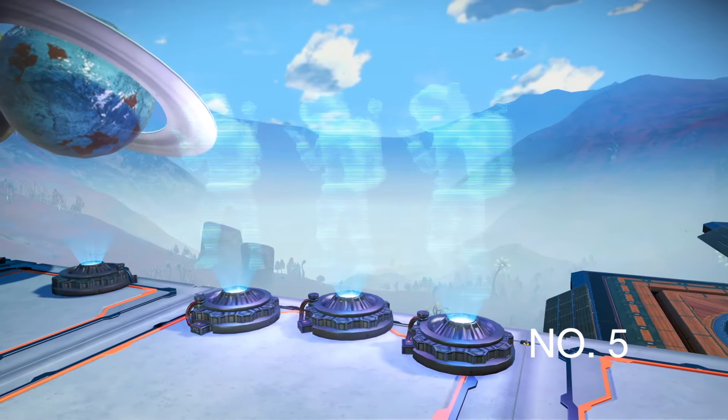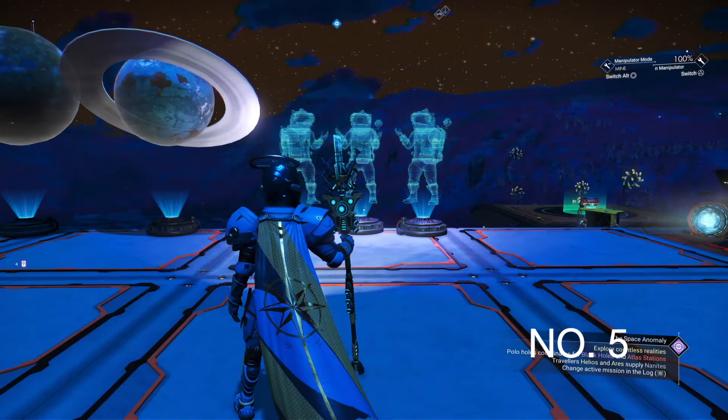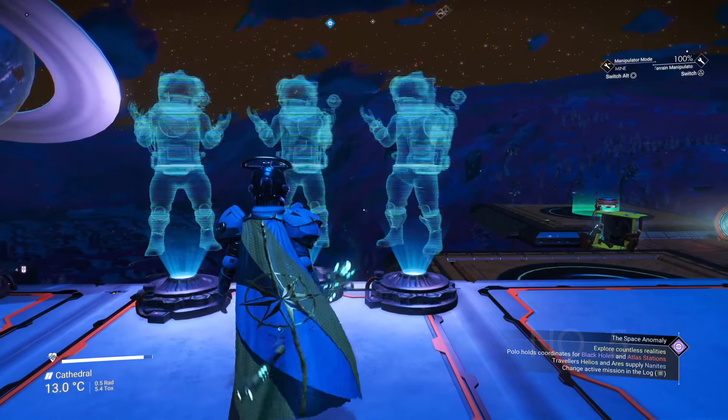At number 5 is the Holographic Friends, from expedition number 9, Utopia. I've used it in a few builds already and I'd love to see more variations on this one, like the Kovacs Viking and so on.